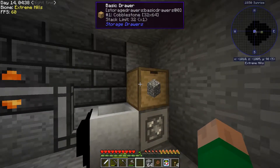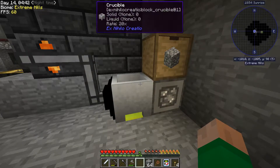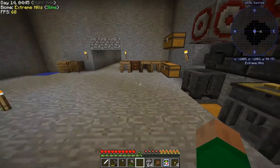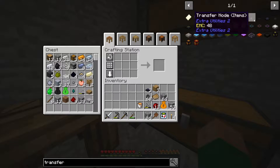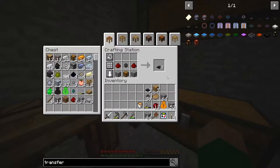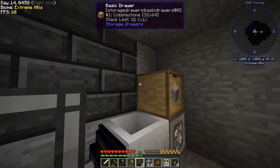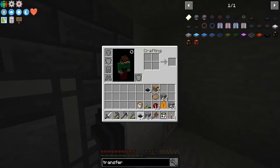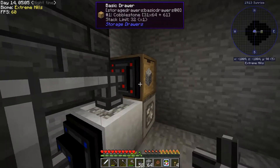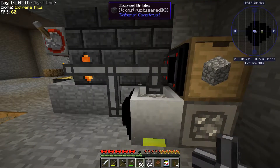Now we need to dump the stone into the crucible automatically. To do that we're going to make an item transport node, which is easy. We stick that on the side of there and stick another pipe there. And there we have it.